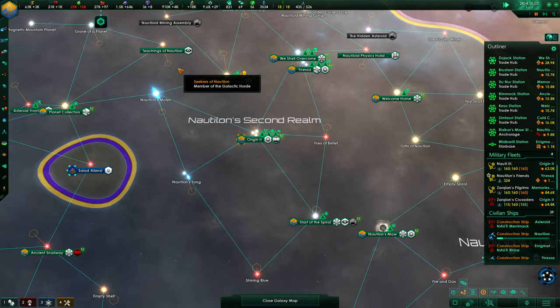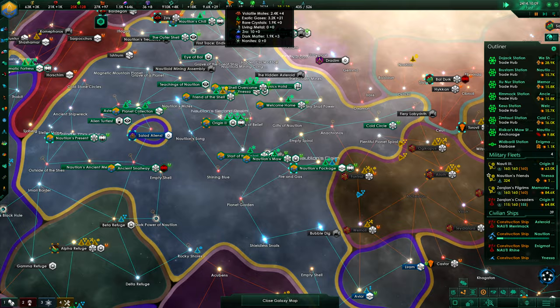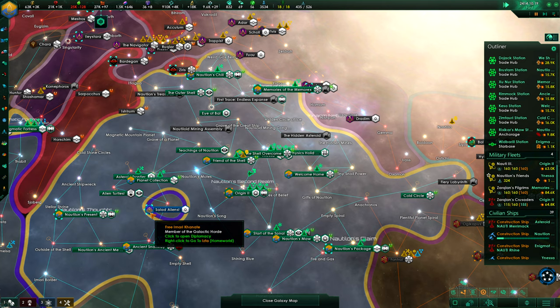Construction completed — that would be nice. Don't know what to do yet with our habitat. Now look at that — the enigmatic cat is still roaming here. That's nice, of course.